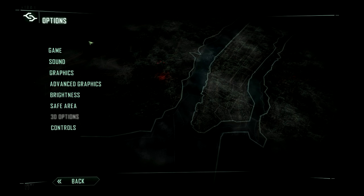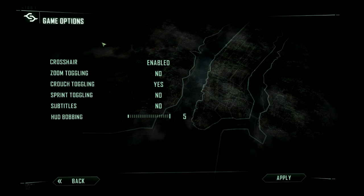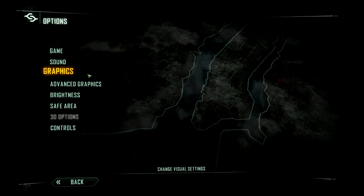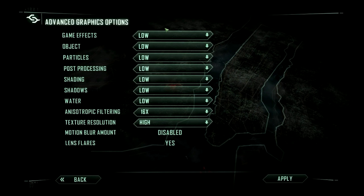Basically, I set all my graphics settings to the lowest settings because this will ensure you get the smoothest gameplay and the highest frame rates. When we go to play single player we'll be maxing everything out to see what the graphics are like, but in multiplayer if you want smooth frame rates and awesome gameplay, I highly recommend setting everything to low, same as me.